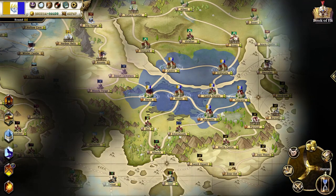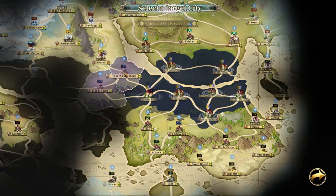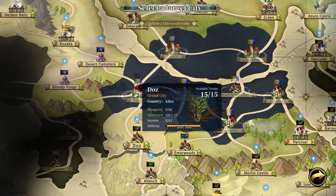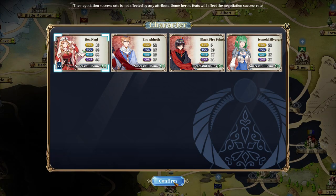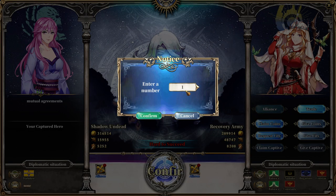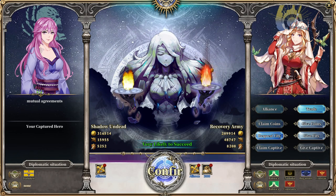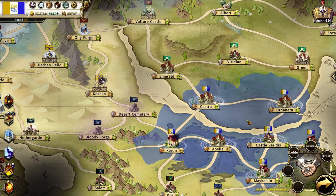Diplomacy also becomes more important as you expand. You send a diplomat to negotiate an alliance or a trade. Trades are very important to establish your economy. Alliances though are more like non-aggression pacts and not really a full-blown alliance — so you can't set an alliance with someone and team up on another faction. Hopefully that gets expanded upon, because honestly I think all of the diplomacy needs to be looked at again — it's another weak element in this game.